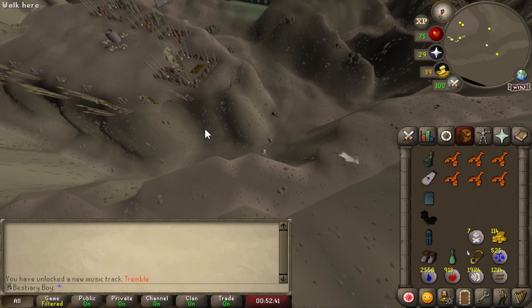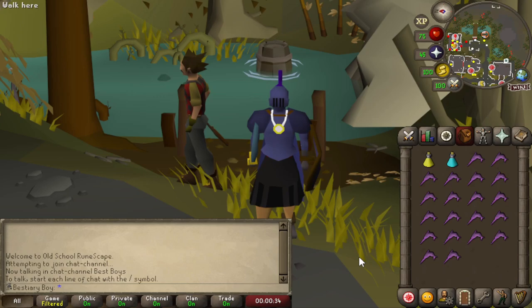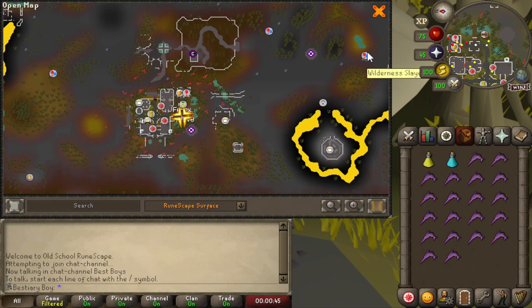We're over at Death Plateau to fight some Thrower Trolls. I'm starting here because we're going to get rocks tossed at us on the way, but we just need one of these guys up there and then we're out. Thrower Troll down — let's move it!